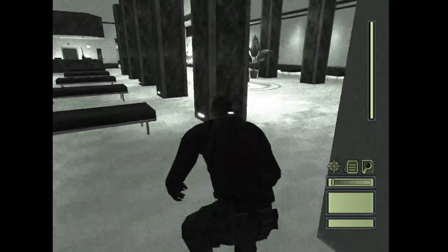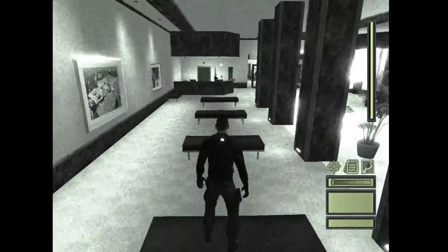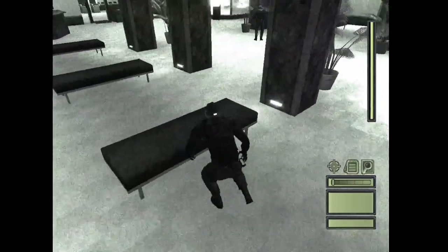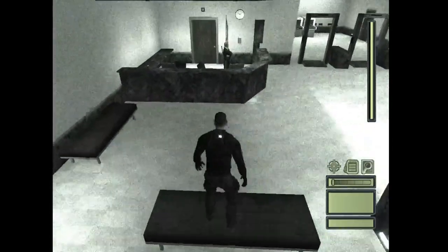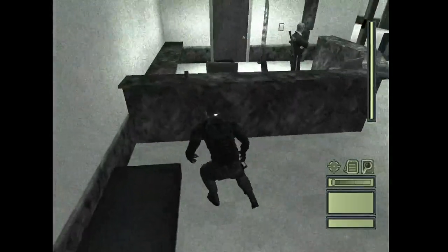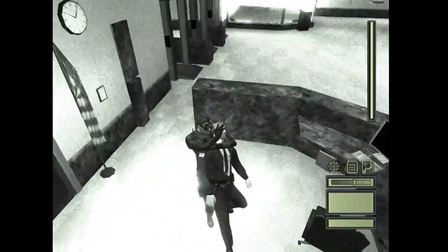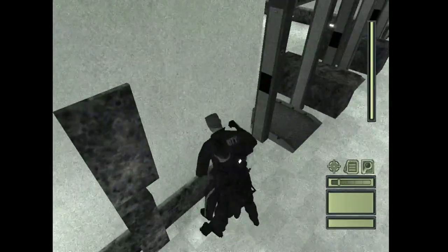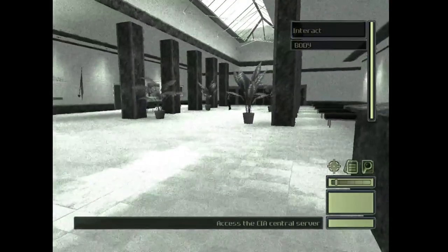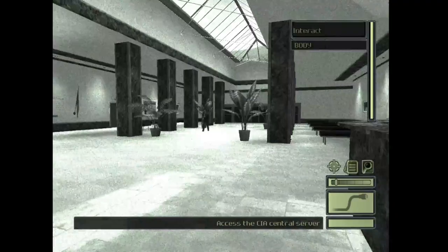There's going to be three guards around here: one walking back and forth, one behind the counter, and one inside the little room in the door behind the counter. You're going to stay on these benches because it's dark enough. Then you're going to sneak over to this side. Make sure the other guard's not too close and watching. Grab him. Bring him over to this dark corner right here. Take him out. Then wait for this guy to turn back around and start going the other direction again.